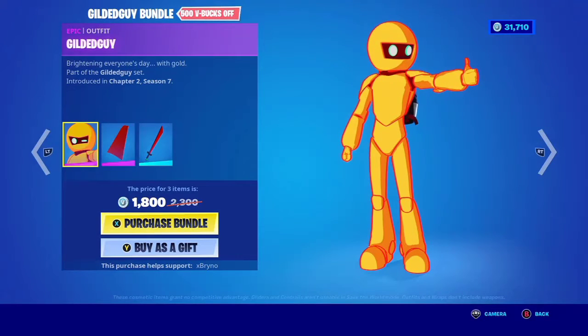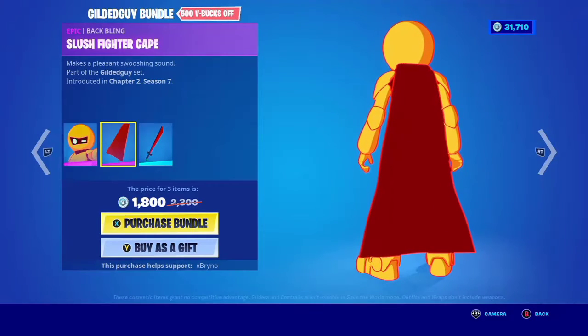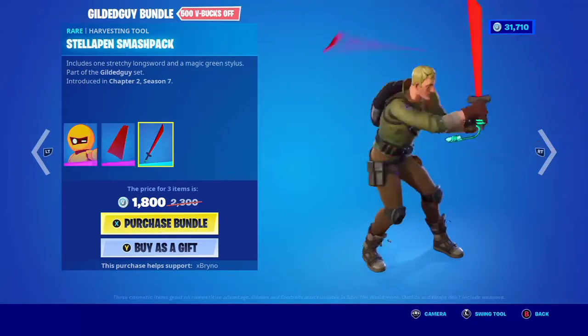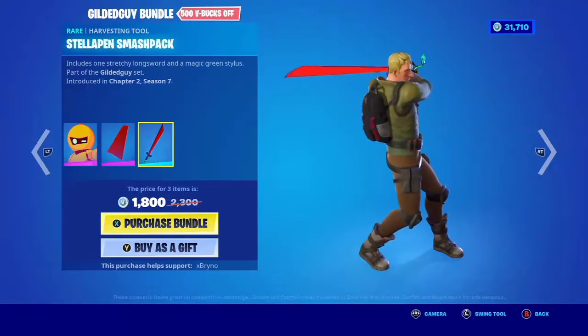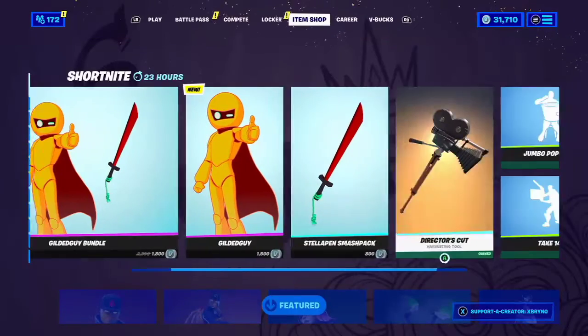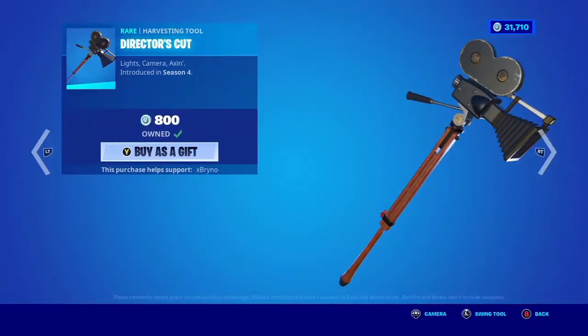Alright, let's see what we have. We have the Glideguy bundle — the Glideguy skin with the backbling Slush Fighter Cape. We have the X-pen Smash Pack, looks really good, and you can get it all separate. We also have the Director's Cut, really good.